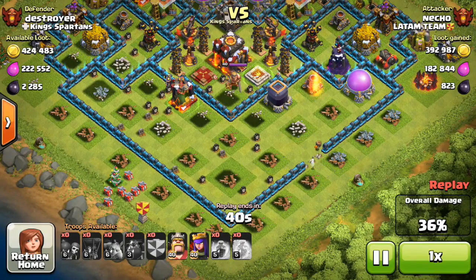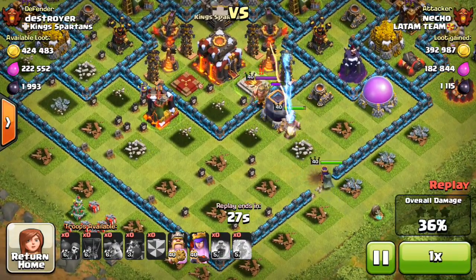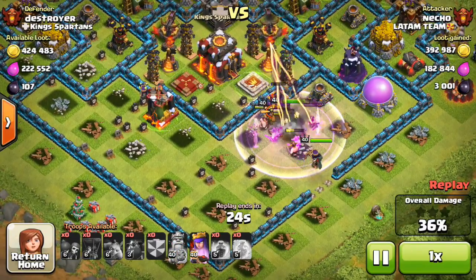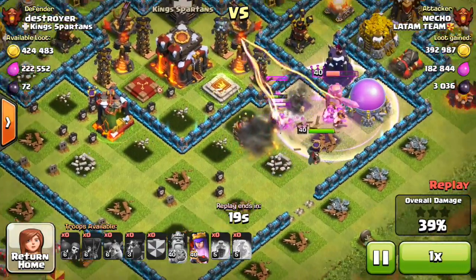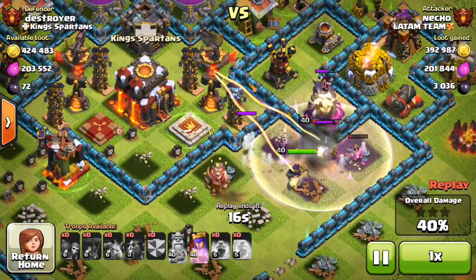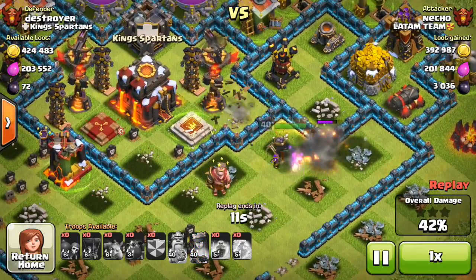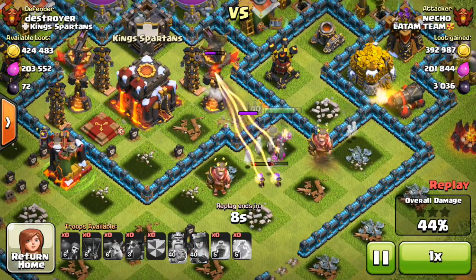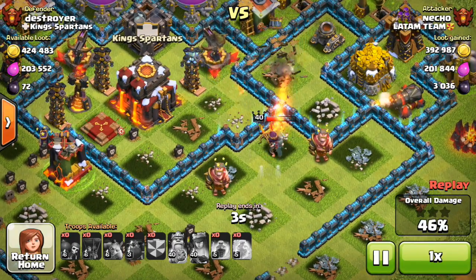He drops his heroes and challenges the king on defense — a sub-level-40 king versus a level 40 king, always a good showdown. The level 40 king on defense comes out and beats him fairly easily due to the barbarians on his side and being enraged. The attacker's king dies with only a couple percentage points taken, which is very bad news. Then he activates his queen a little early, in my opinion, and that's one of the reasons he loses.